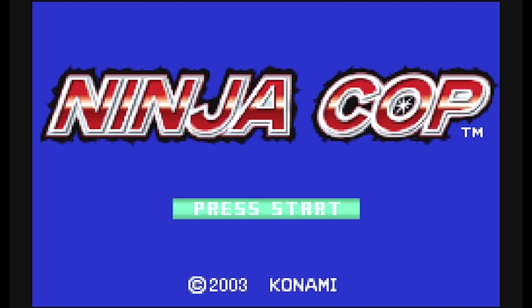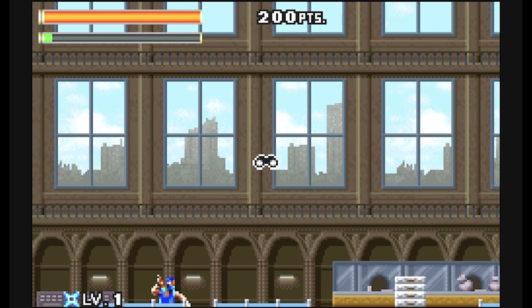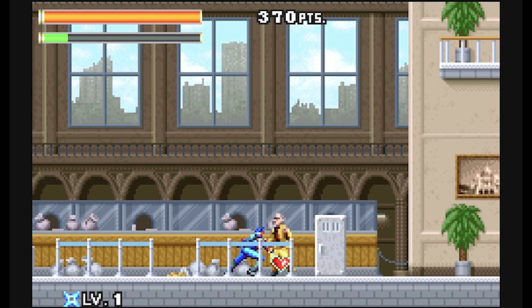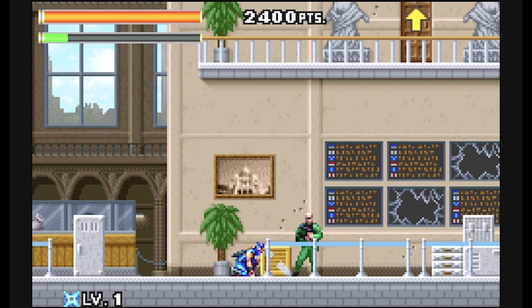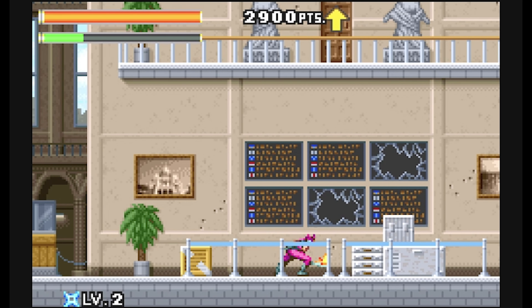Next up is Ninja Cop, also known as Ninja 5-0, for the Game Boy Advance — and this one is from Konami, and it's freaking cool. You are indeed a ninja cop, and you've got a few missions to take on, all of which involve exploring a large area, fighting bad guys, rescuing hostages, and swinging around like a badass. It's kind of like Shinobi on steroids. You have to stop a bank heist, a hostile harbour takeover, and terrorists from hijacking an airport.